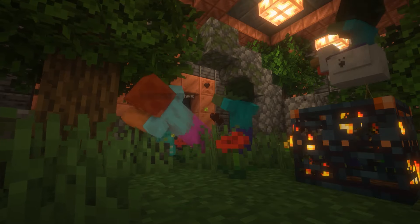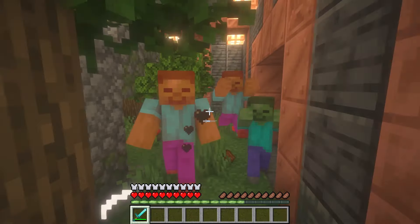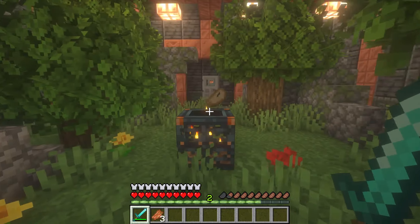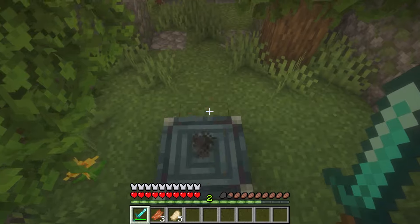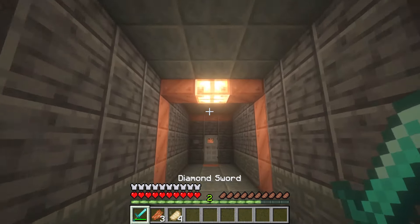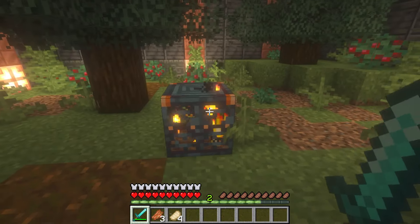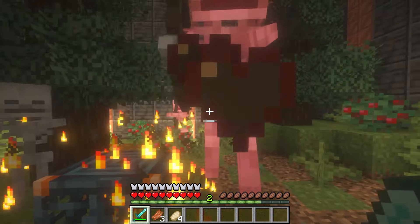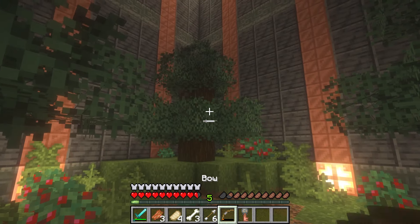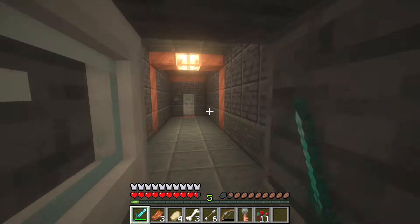Upon exiting a room you find yourself in a little entrance area, then you run in and get stopped by the door and the trial starts. This one is a plains trial, and this varies for every biome you find the shrine in. Since it's a plains shrine it's just zombies. Since it is a trial spawner, you do get the goodies from the trials. Going further, this next room has a skeleton.